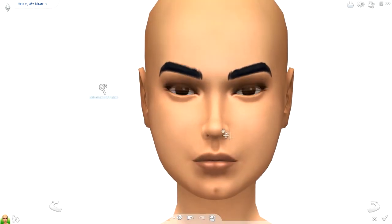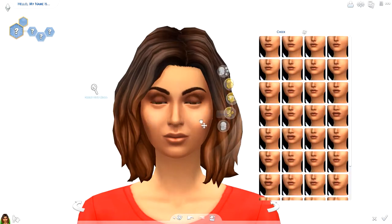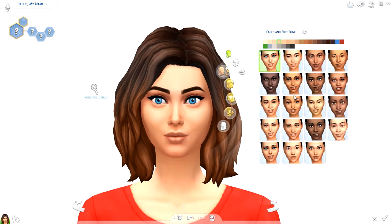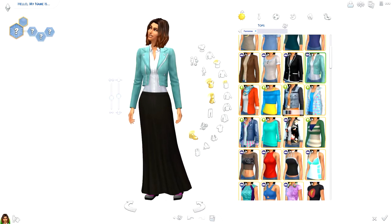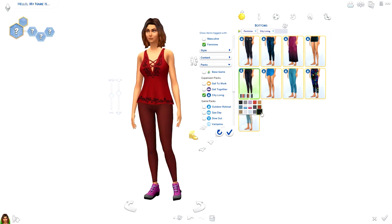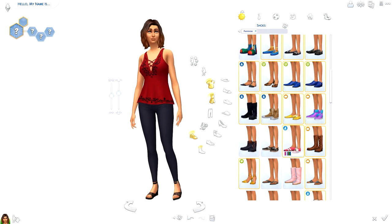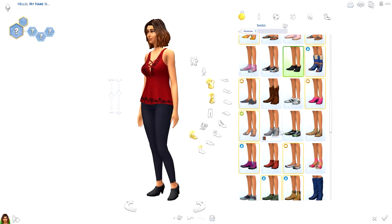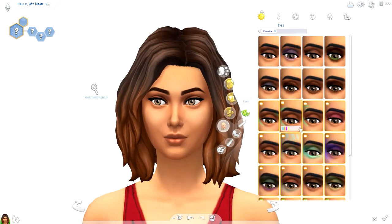Hi everyone, Thomas here and welcome back to another video. Today I'm back for another Create-a-Sim, and we're doing the no-CC challenge. I love to use custom content when making creative sims — it really livens things up since the in-game options can be limited. So today I gave myself the challenge of not using any CC at all. I removed all CC before I started, though I do have the white cast background and the four columns mod in, just to make the CAS experience a bit easier.